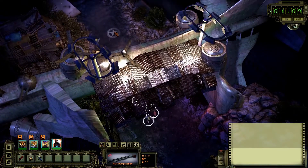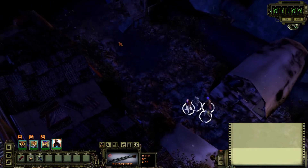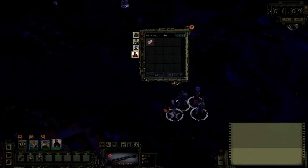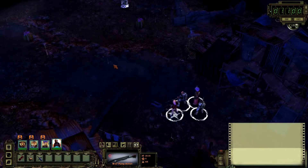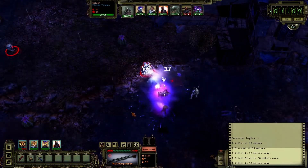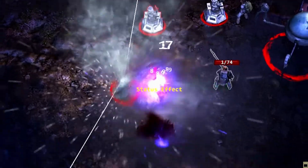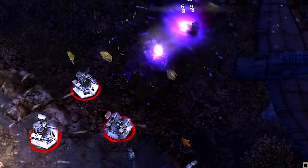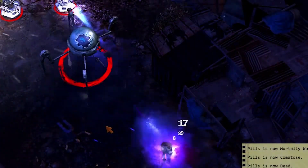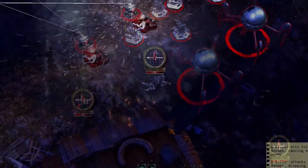Our squad arrives in the town of DeMonta, far to the east of Ranger Citadel. We're looking to commission a radio tower to help broadcast our message of hope and security across the Wastes. As we get into town, something doesn't feel right. Our Rangers aren't prepared for what they're about to face. This might not go well.